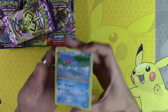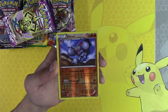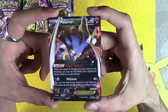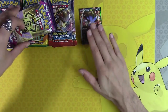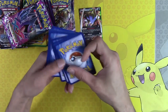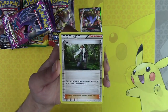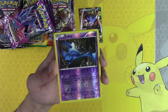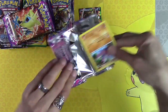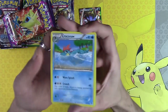People wanted to know why I keep all the packs on camera the entire time. Malamar EX right off the bat — 39 packs left and we already have an EX! The reason I keep the booster packs on camera the entire time is so you know I don't switch them out. That's why I fast forward through opening everything, and all the packs stay on camera so you know the packs I'm opening are legitimate and any hits I get are legitimate hits. If you take the pack off camera even for a second, due to video editing you can switch it out with a loaded pack.